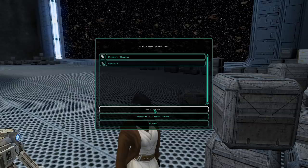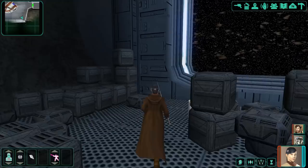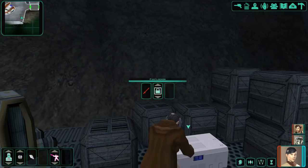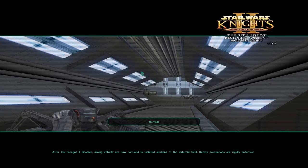Energy shields and credits — we're accumulating a lot of energy shields. I notice this game gives you tools much more quickly than the first one: Jedi powers immediately, faster item upgrades, and faster early leveling. I wonder if that was deliberate so players coming from the first game wouldn't feel like they were starting from zero again.